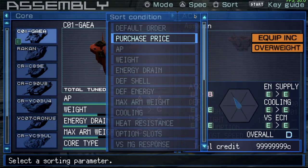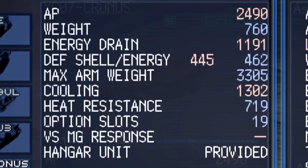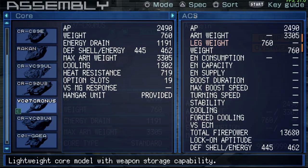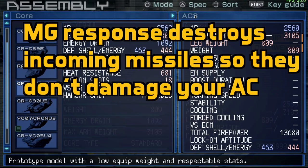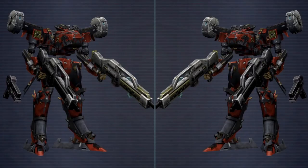First, let's start with the core, which is where everything attaches. The Cronus is even lighter with very low energy drain, though the cooling is slightly worse and it doesn't have MG response. I've already used this core for a ton of other AC builds.